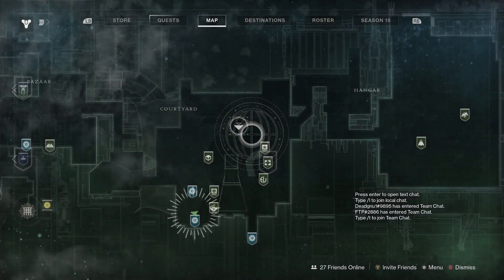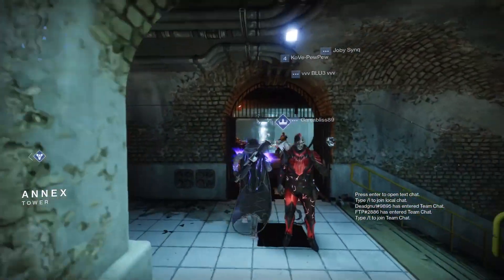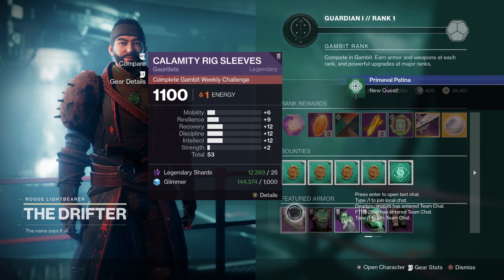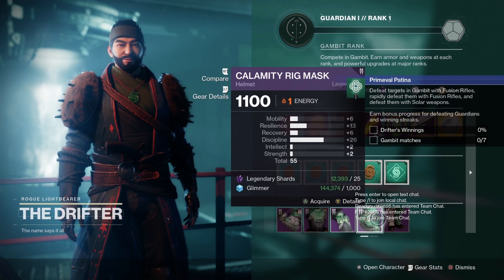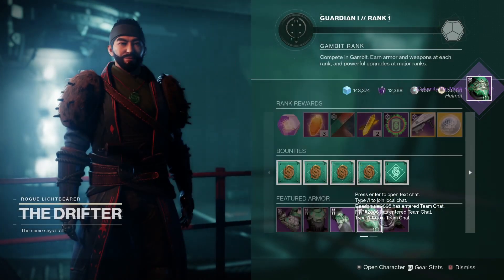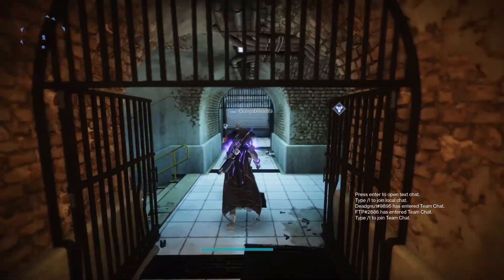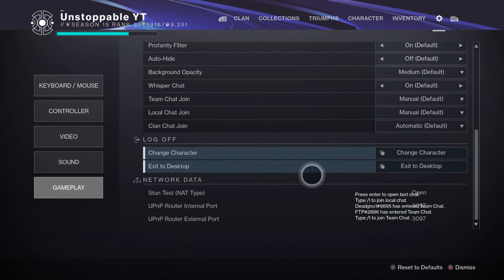Fast travel over to the Annex and go to the Gambit vendor. These are the three vendors in the Tower I believe that have decent gear — if you've discovered any others, let me know in the comments so I can make a future upload on it. For the Hunter: gauntlets I wouldn't bother, chest armor 17 I wouldn't bother. But look at that — helmet 26 Discipline! If you're going for a Discipline build, definitely get that one — probably the best piece of the week for the Hunter. Leg armor I wouldn't bother with. I'm going to quickly swap characters to show you the Titan and Warlock.